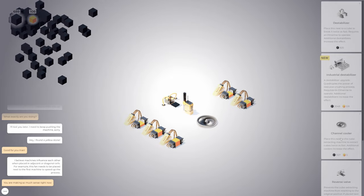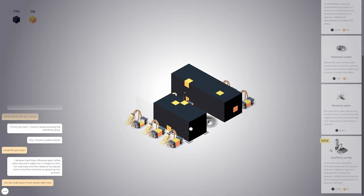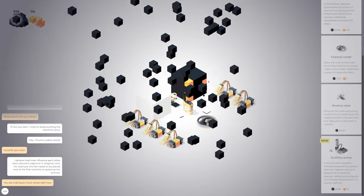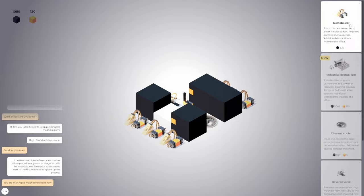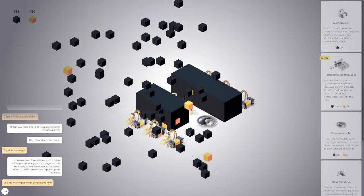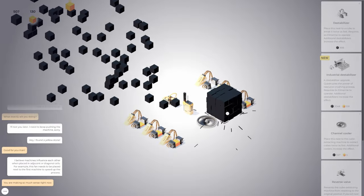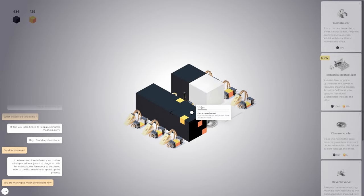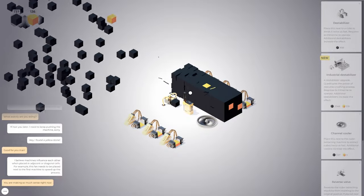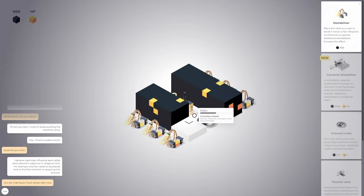What's next? I want an industrial destabilizer. I also want to find out what this auxiliary pump does — reverse valve upgrade provides pressure to a source. Cost 16 and 2048. Wait, how much is another destabilizer? Grab that. Now it's out. And then we can put another destabilizer here and also one over there. Do I want another destabilizer now or do I want to save up for one of these upgrades?